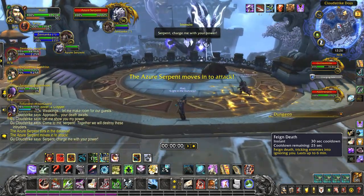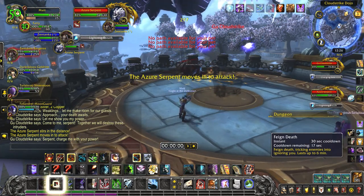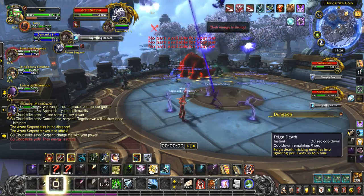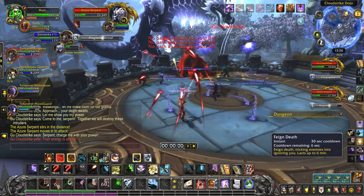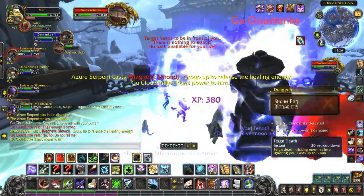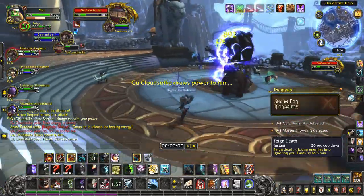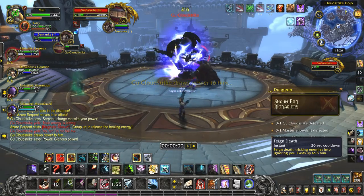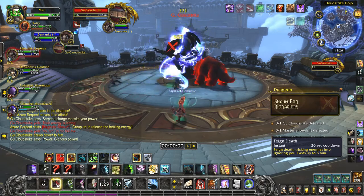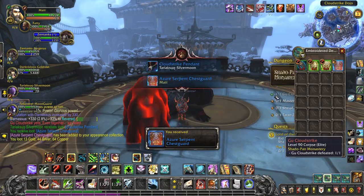We're just going to burst him down. He moves on to the dragon, so we go over to the Azure Serpent. The serpent moves in to attack — group up to release the healing energy, so stack. That's what that means. And back on Guo Cloud Strike. All right, we got him, and we got the Azure Serpent Chest Guard.